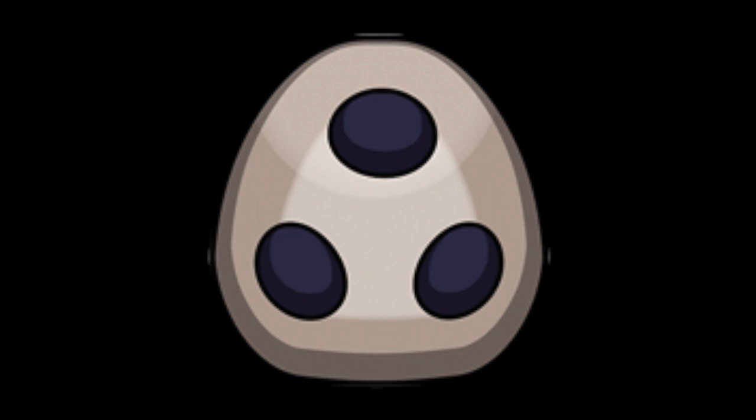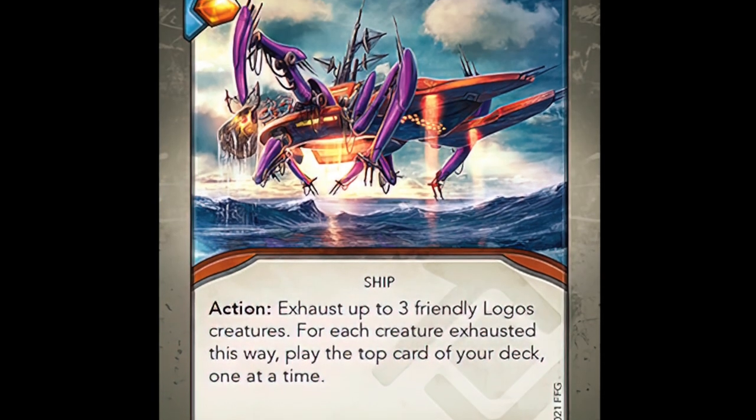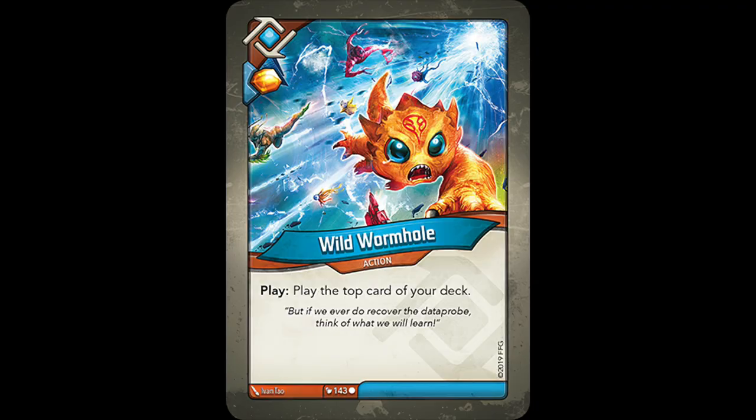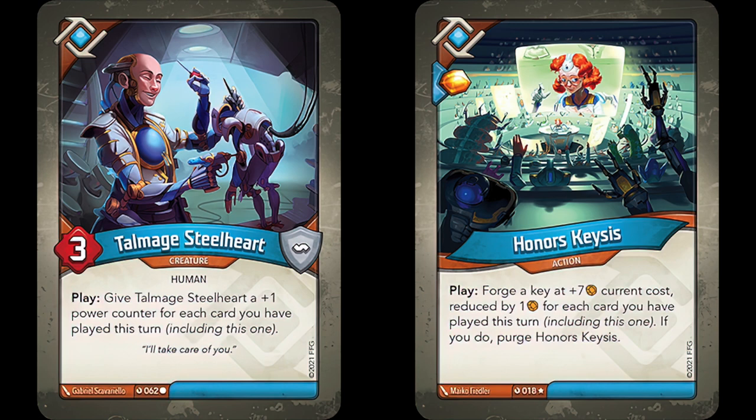With Shadows out of the way, let's next take a look at the SLRS Osteralis from Logos, which reads: Action! Exhaust up to three friendly Logos creatures. For each creature exhausted this way, play the top card of your deck one at a time. Obviously, this play can be kind of risky, since at max capacity it's essentially like playing three wild wormholes all in a row. It also combos nicely with cards like Talmudge Steelheart or Honor's Kiesis, the potency of each depending on how many cards you've played in your turn. Sometimes you may just have to pass on using the SLRS Osteralis, but it's an interesting card nonetheless.